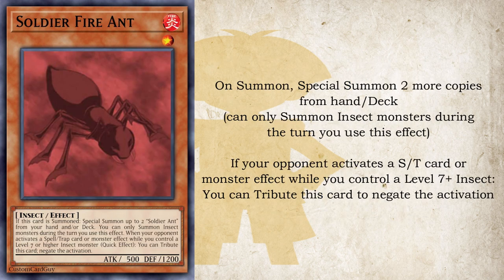Next up is Soldier Fire Ant. If he's summoned, you can special summon up to two more copies of himself from your hand and/or deck, but you can only summon insect monsters during the turn you use this effect. That's a limitation well worth it because when your opponent activates a spell, trap, or monster effect while you control a level 7 or higher insect monster, you can tribute this card to negate the activation, turning all your boss monsters into partial omni-negates.